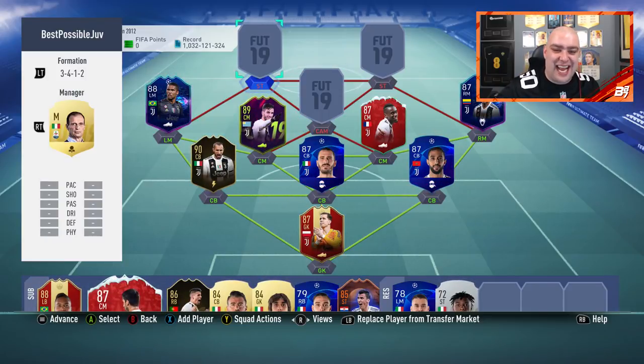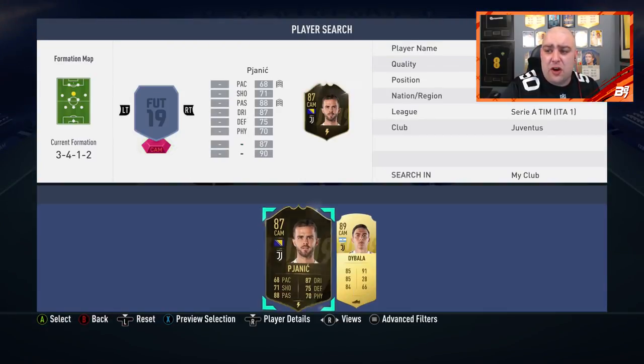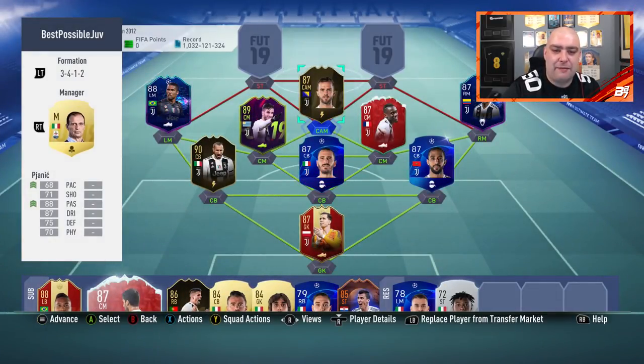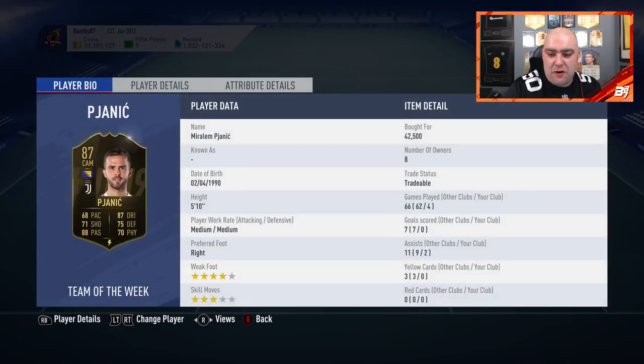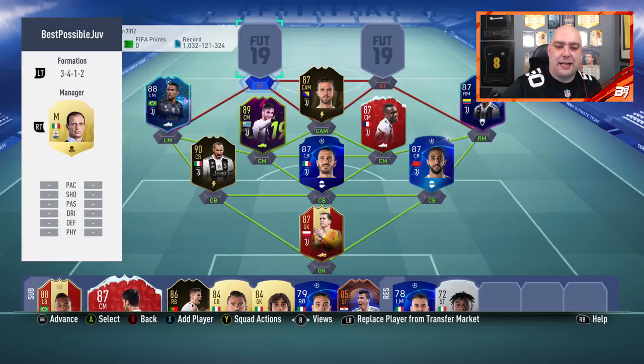Now we're going to the attacking side of things. I was tempted to maybe move it about a little bit and go with a different CAM - maybe Bentancur would be in a better shot in the CAM position than the player we have got in here, which is Pjanic. But I think I'd still rather have Pjanic. 68 pace, 88 passing, 87 dribbling - not a bad player. Four games, two assists. And the main idea of this team was to try and smash it in the attack.